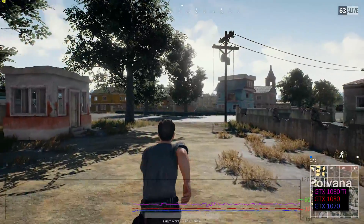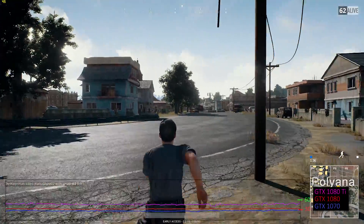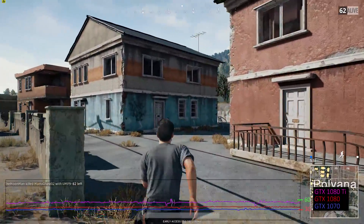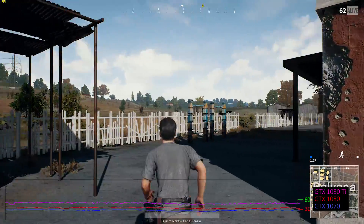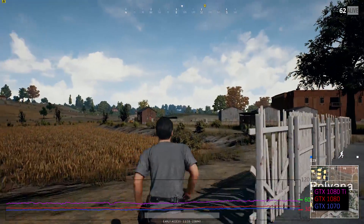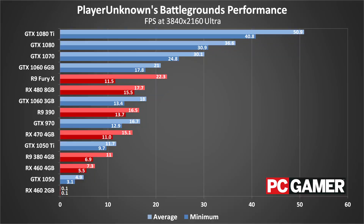4K Ultra is basically beyond the reach of mere mortals right now — even the 1080 Ti falls short of 60 frames per second. There's a darker side to the story as well, since Unreal Engine 4 uses deferred rendering techniques that are incompatible with multi-GPU. I did check SLI 1080 performance, and it was worse in all cases compared to a single 1080. I don't expect that to change with future updates or drivers, unless someone figures out a way to make SLI and Crossfire work with Unreal Engine.